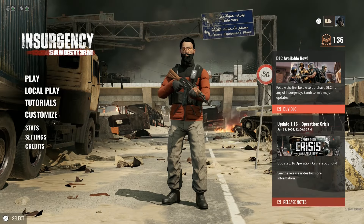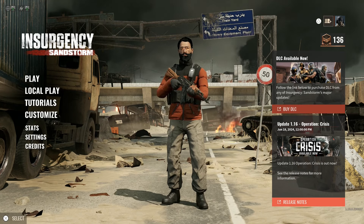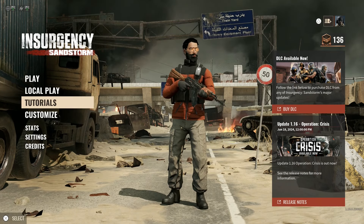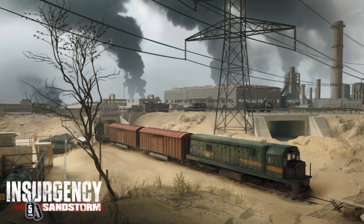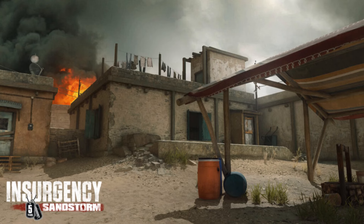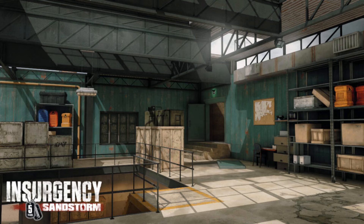That's everything you get with the season pass. This game is still going. There's also a new map — Train Yard. Let's jump into the tutorial and we might look at the map. The two new weapons are really cool — great that this game is still going.